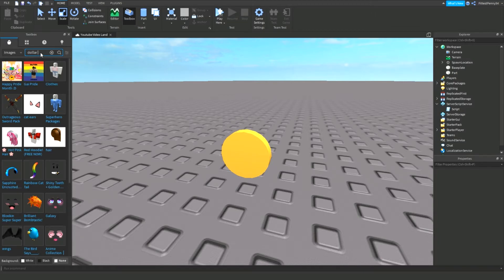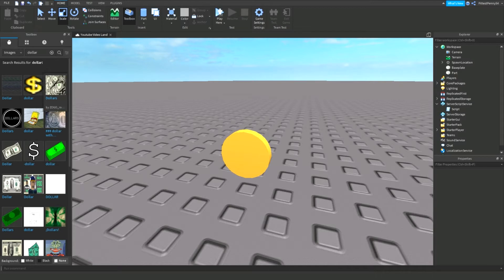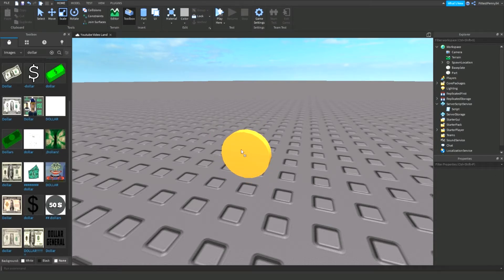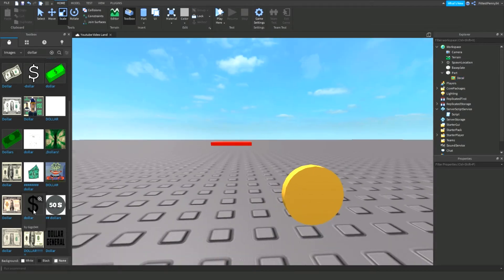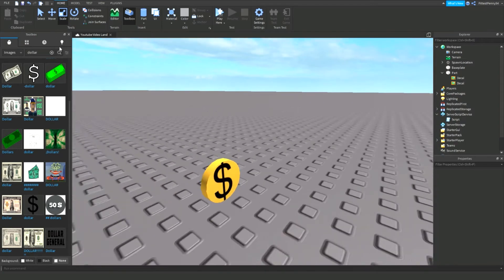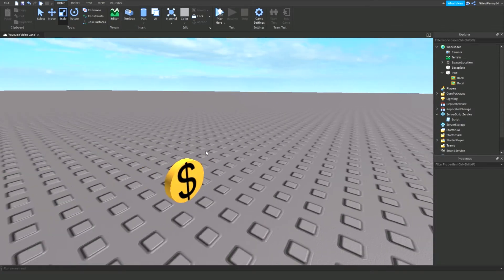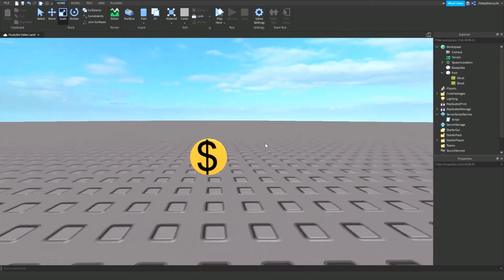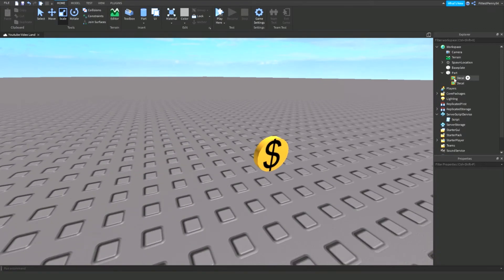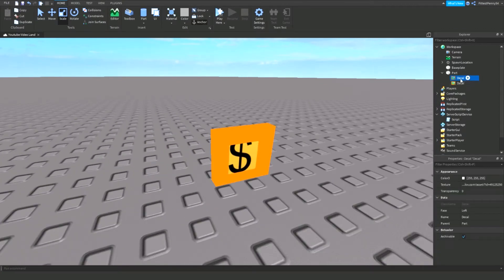I'm going to add a dollar sign with a clear background. It looks a bit blurry so I'll choose a different one — this one will do. It works with any decal, it doesn't need to be a specific one. This is my coin. You can make your coin look however you like, just as long as it's one part. If you want multiple parts, you'll need to make it a union. Once you've made your coin and got the decals inside, you need to rename them. If you have multiple decals, name them decal one and decal two — they just need different names.